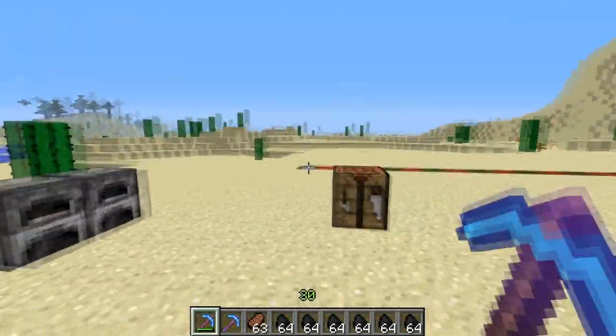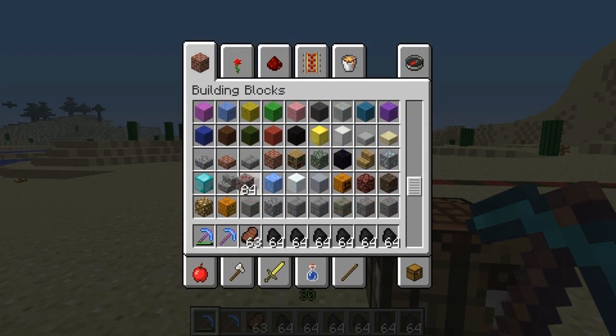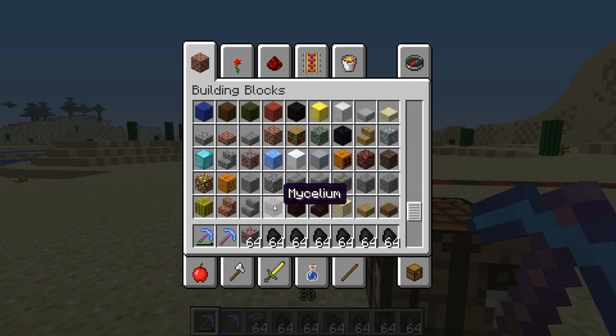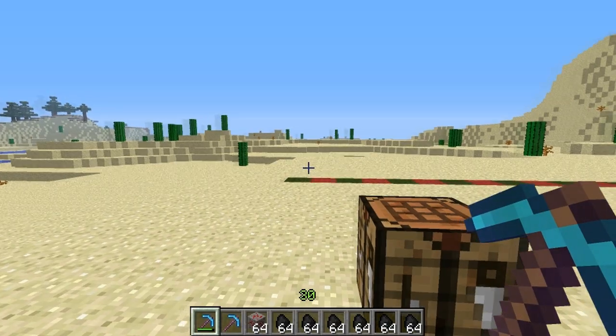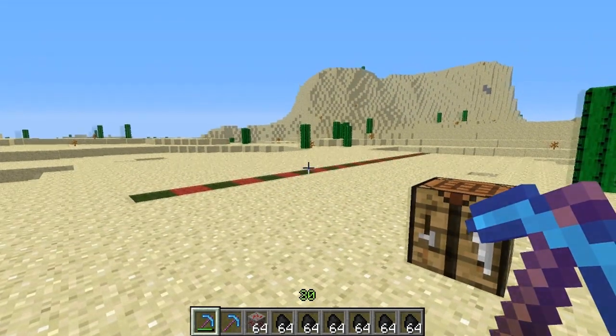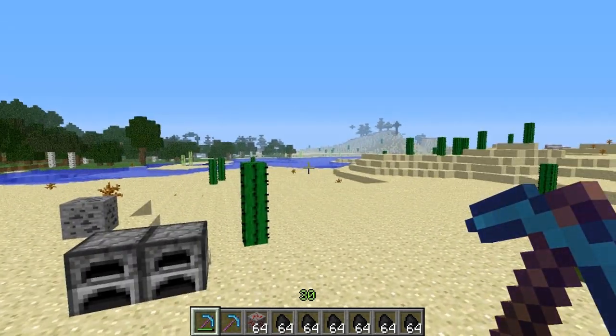Now what I'm going to do is get some redstone blocks, put them down, and test those out. Then I'll do the same with diamond, with emerald ore, and with lapis lazuli. Once I'm done with that I will let you guys know the results and display them in a cool way. I'll be back.